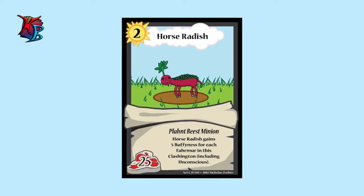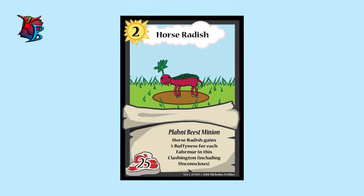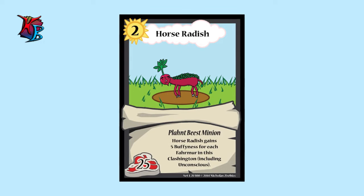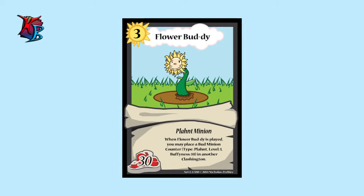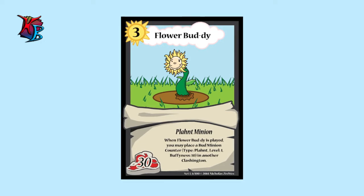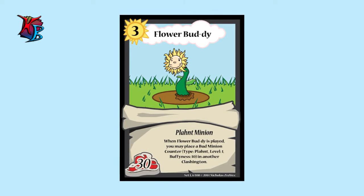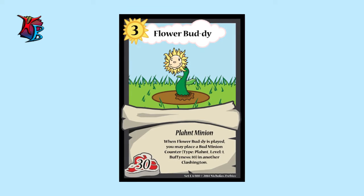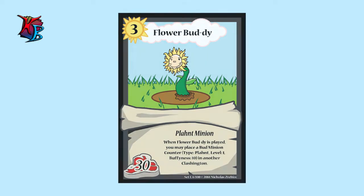Horseradish is another very interesting card in the Farmer deck. As a level two minion with 25 buffiness it's an alright card, but if you have other Farmers in its Clashington it gains buffiness in compensation, including when unconscious. Flower Buddy is one of the level three hard hitters in this deck with an interesting twist: when played, you place a Bud minion counter — basically another minion — which is a plant minion level one with ten buffiness in another Clashington. So it can be like a Blitzbeetle, but you can also strategize if another Clashington is weak for that extra buffiness.